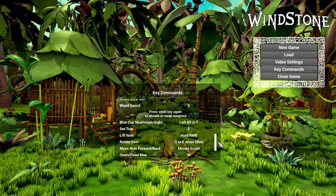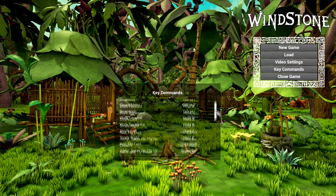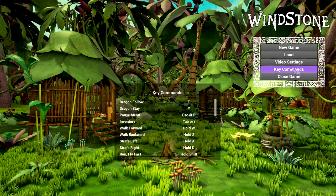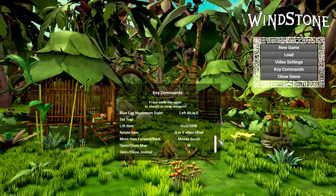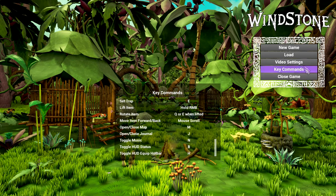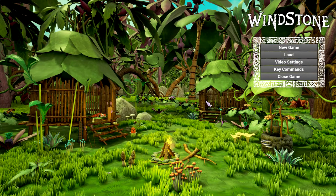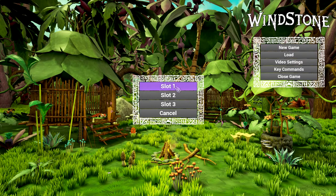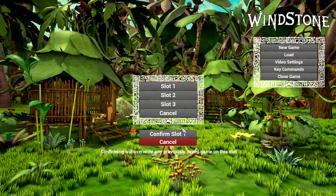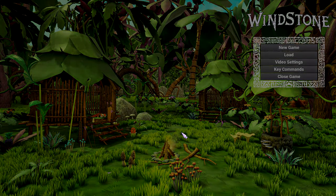Set trap E. Okay, we have 1, 2, 3 and so on. There's no exit button for the key commands menu. If I just click on video settings and say accept settings — okay! Well, this is a primitive survival game. Let's just try and jump into it. Say new game, slot 1. Confirming will override any previously saved game — well, I haven't played it yet, so let's just accept it.